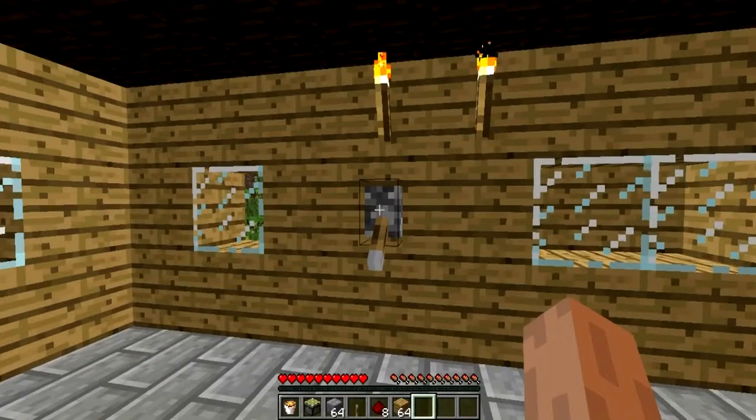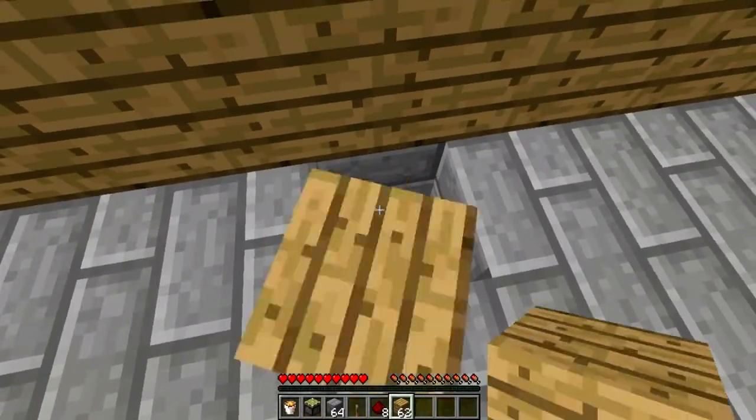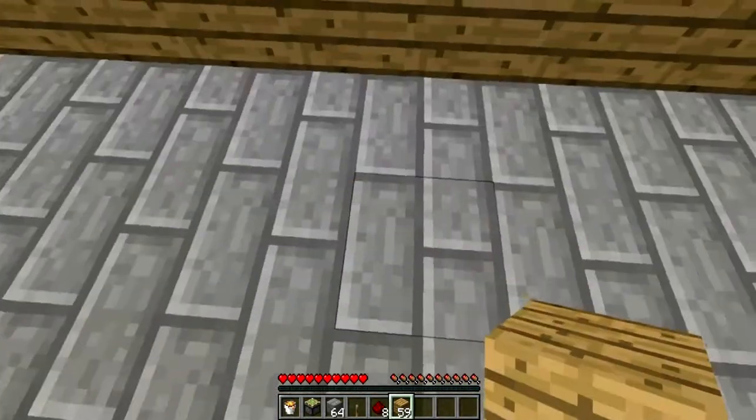So your trash can will look a bit like this. When you pull the lever, suddenly the lava will appear and you're going to toss your trash into your trash can, or whatever you want to call it.